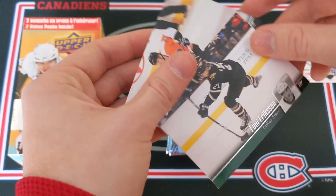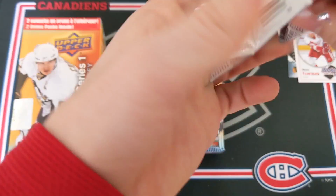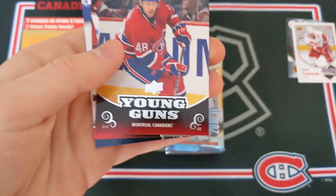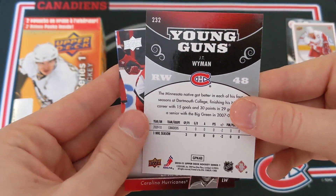Two inserts so far — two inserts that aren't around anymore in Upper Deck Series 1. Maxim Talbot, Brian Elliott. And our first young guns is a Hab — not the Hab I'm looking for though: J.T. Wyman. This is the look of the young guns, definitely an odd design. Number 232. I like the font for the young guns at the bottom, but I don't like the name at the top — I think it looks a little weird. Eric Cole and Patrick Berglund.